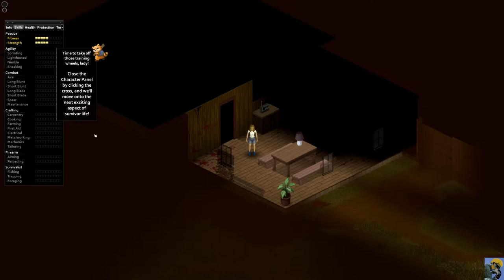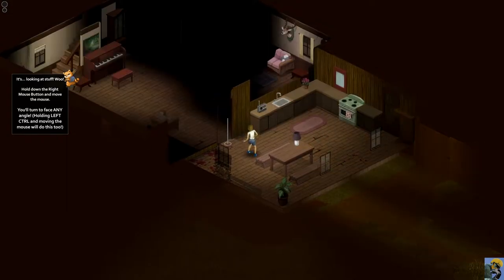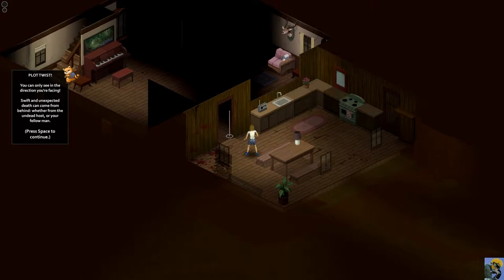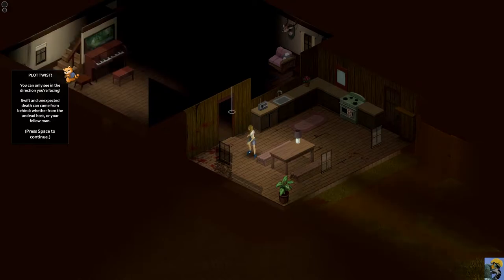I've played Cataclysm: Dark Days Ahead and I'm immediately getting vibes of that, except this is an isometric game with much more modern features, so we'll see how they compare. The tutorial teaches holding the right mouse button to turn and face any angle — you can only see in the direction you're facing. Swift and unexpected death can come from behind, whether from the undead or your fellow man.